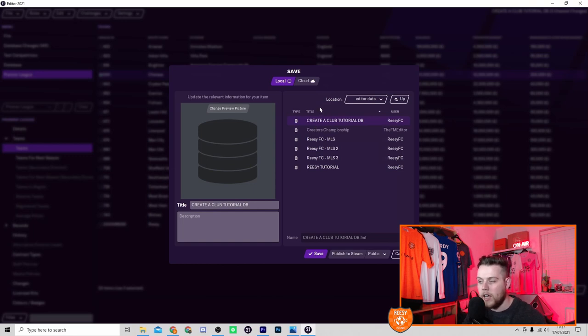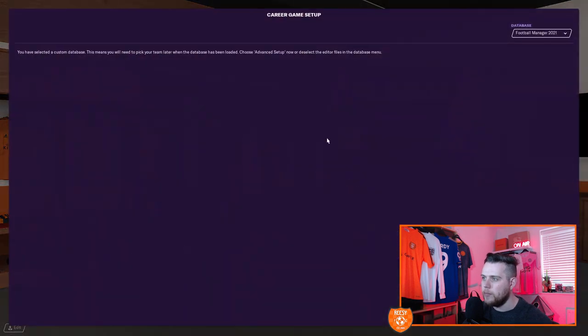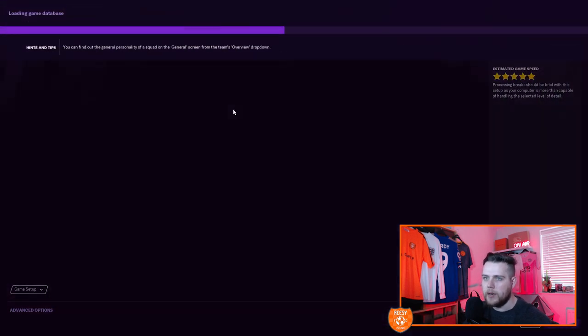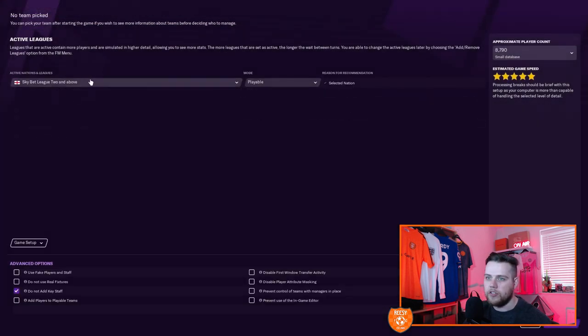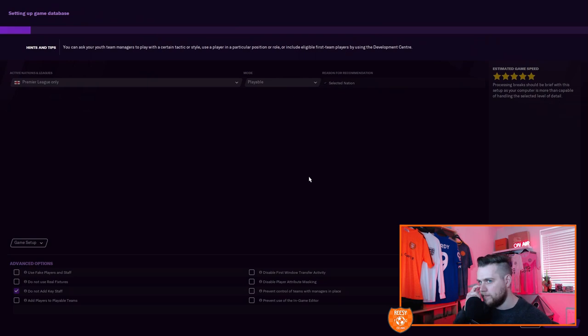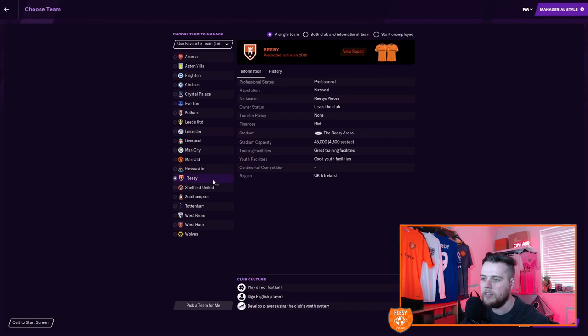After all that, go to Save, Edit Data As, name your file — I've called mine Create Club Tutorial Database — and click Save. That database will then be available when you start a new career mode. In Football Manager, hit Career Mode, then in the top right select your database and make sure the one you've just been working on is selected. Hit the Advanced Setup button and go through the steps as normal, selecting only England and the Premier League.